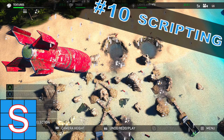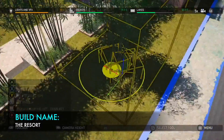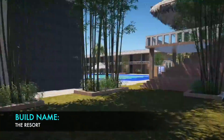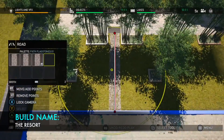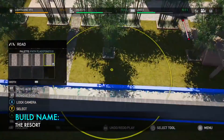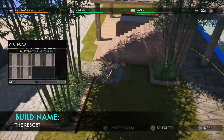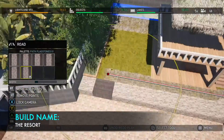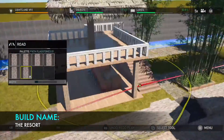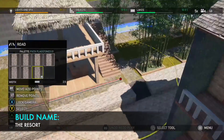Finally, at number 10, we have scripting. This is a topic that sends the imagination running wild because it would allow us creators to make our maps living, breathing things. Imagine a D-Day map where bombs constantly fall from the sky, or a journey map where jump scares can pop out at any moment. These are the possibilities that scripting would allow us. And while I have no doubt this would be immensely complex to implement, it would bring a whole new layer of depth and unpredictability to every single map, and I think it would keep the editor and the arcade community alive well into the future.